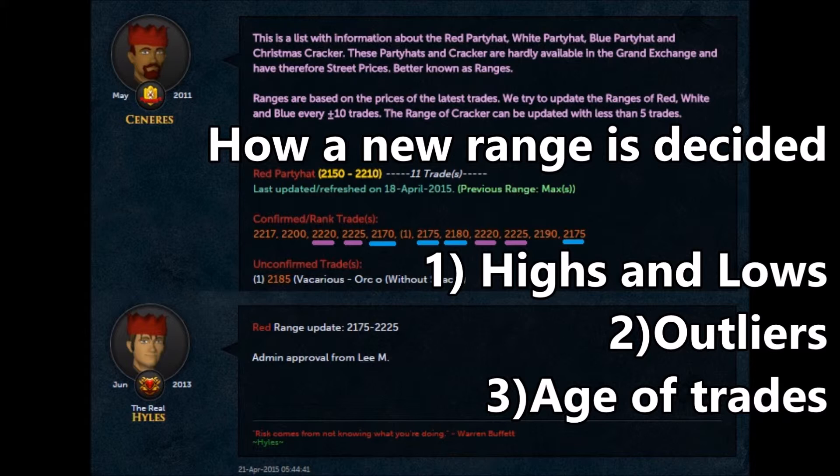I've underlined the four lowest trades in blue and the four highest trades in purple. At the low end we have a 2170, two 2175s, and a 2180. At the high end we have two 2220s and two 2225s. These are all very close to each other. Looking at the high end first, all four trades were within five mil of each other, so there's really no outlier here. And even though two were relatively old, both time periods spread across both 2220 and 2225. Because of this, there's no reason to discredit the 2225s, so 2225 was the high end.